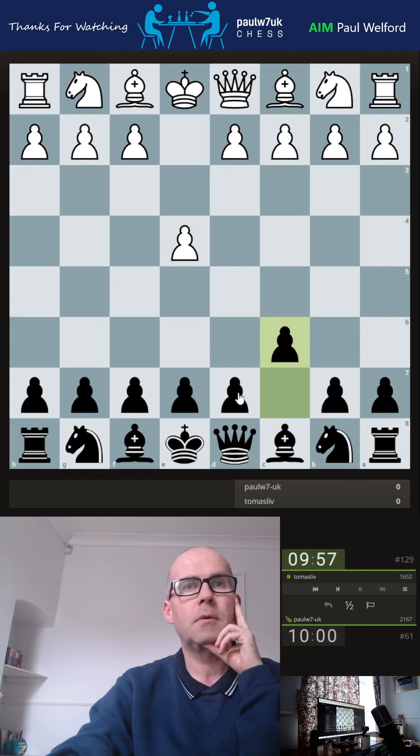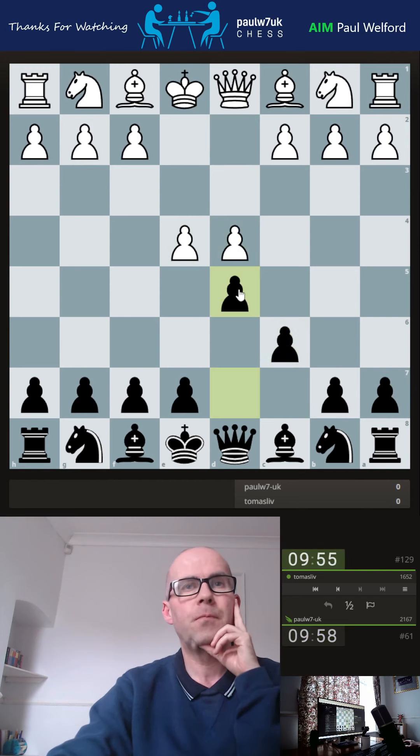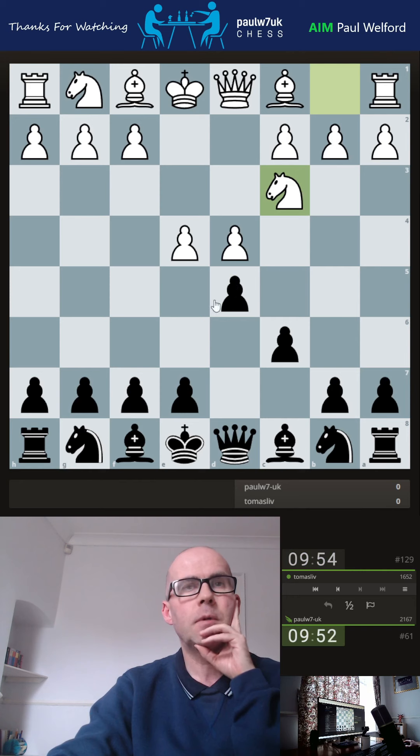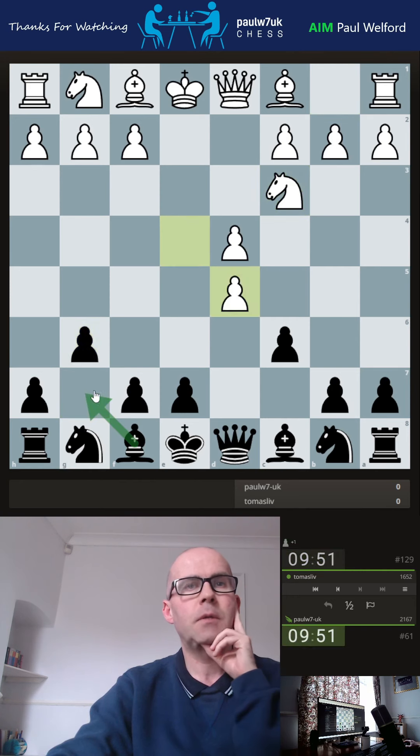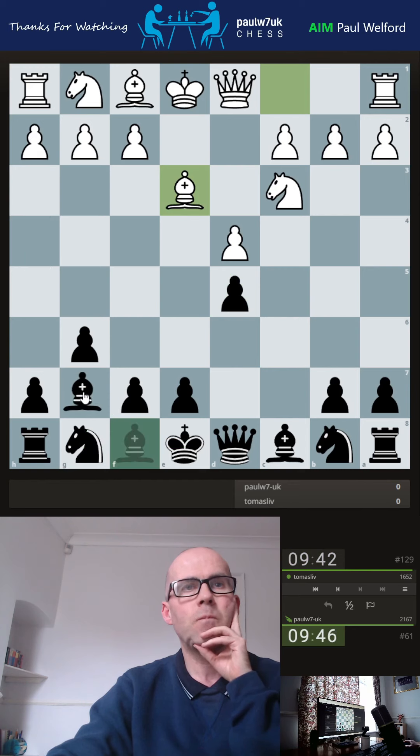Just gonna play the Caro, keep it traditional. Knight up. Do I wanna mix it up? I'm gonna mix it up and go g6 early, a little bit less standard theory, just g6 up. Castle — obviously there is a risk the pawns might fly down the board, so we will just see how my opponent chooses to play this.